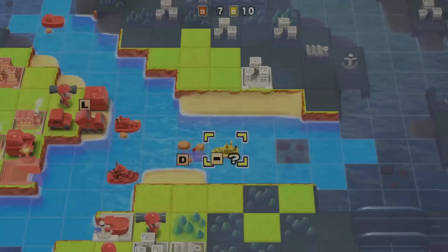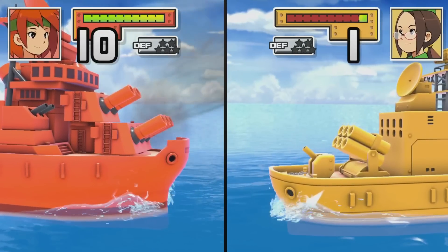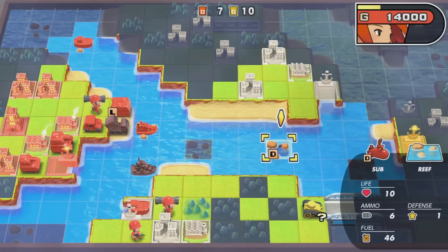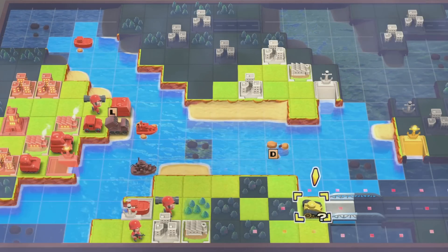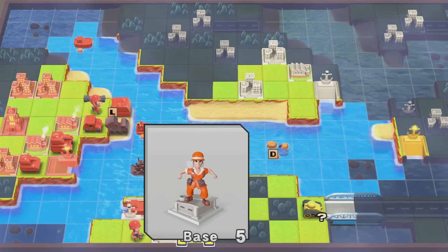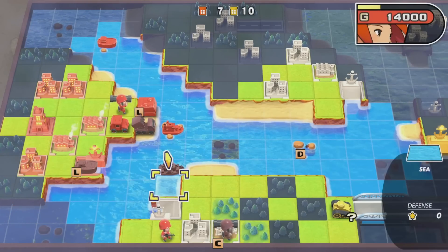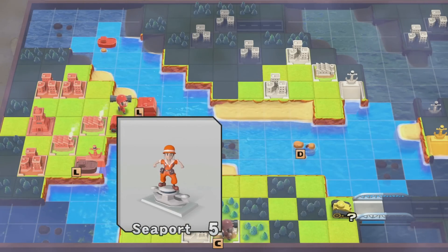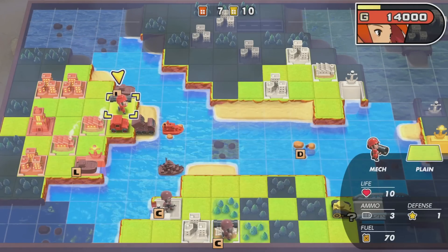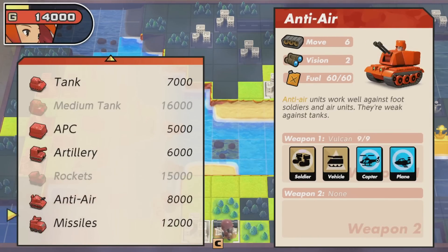One of the other changes that I know of is the actual final secret mission, Rivals, where you would be battling Eagle with Andy, has been changed. It still exists — people were thinking that it wasn't still in the game, but it is. You just have to go through and beat all of the various missions in the campaign, including the branching paths, and then Rivals will be unlocked. Once you finish the campaign for the first time, all of the previous missions that you skipped over — like in a mission where you have to battle Drake and you had the option to pick Andy, Sami, or Max and you pick one and the other two missions go away — those missions will be back. You can go back through, finish all of the different branching story paths, experience the different battles with different COs, and once you do all of that, Rivals will become available to you.